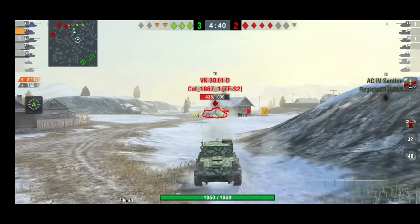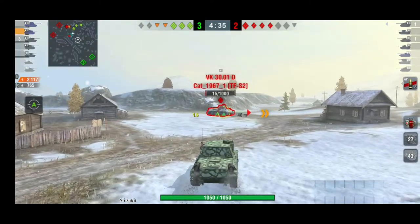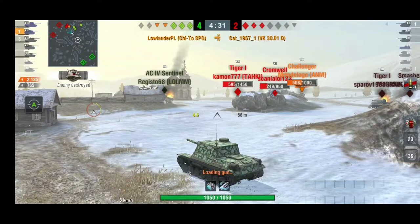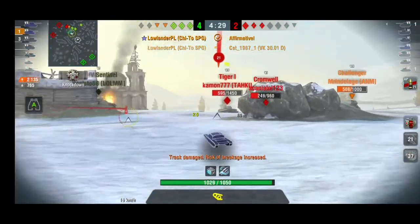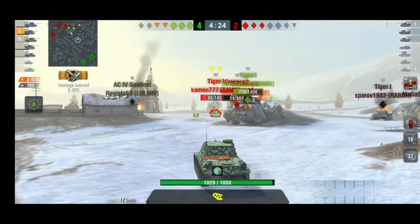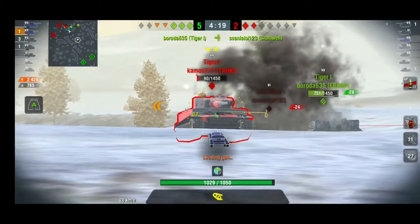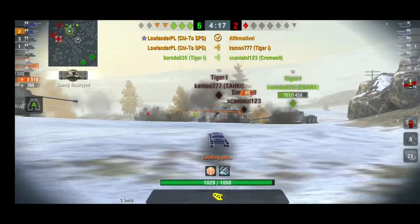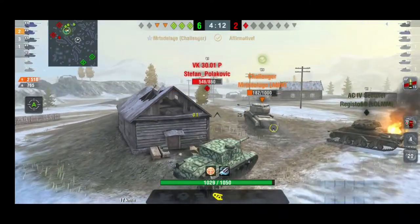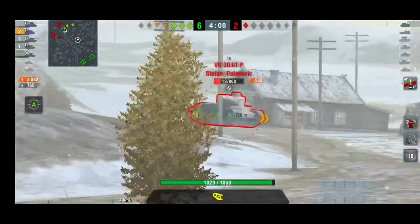It shows how many bounces you can produce — bouncing a Smasher is a great thing. If he had been shooting HE it would have been a bit more screwed. The Tiger tried to use APCR and it's all good. As you can see, I bounced almost 800 damage and was able to get close to 3000 damage.